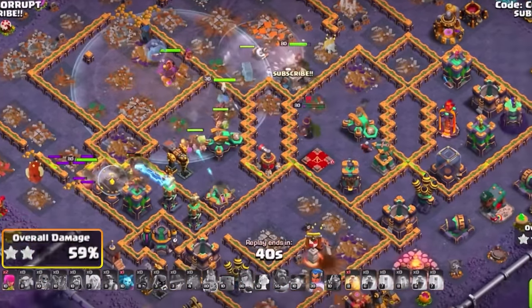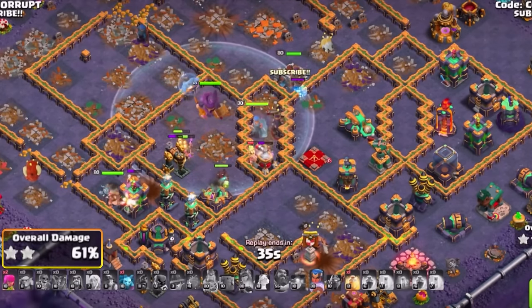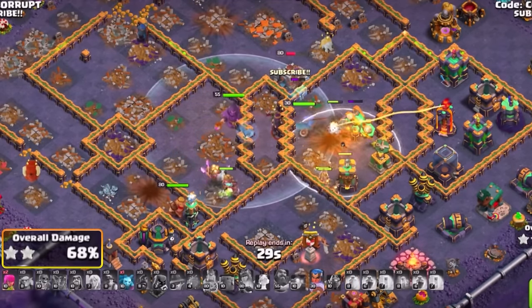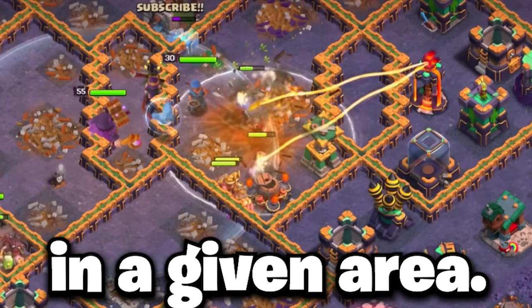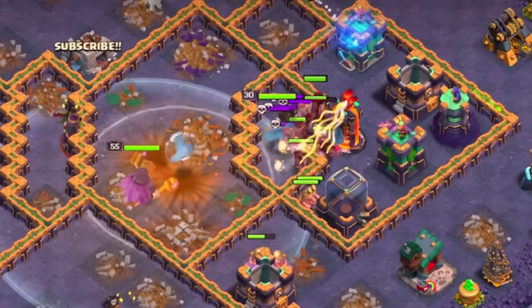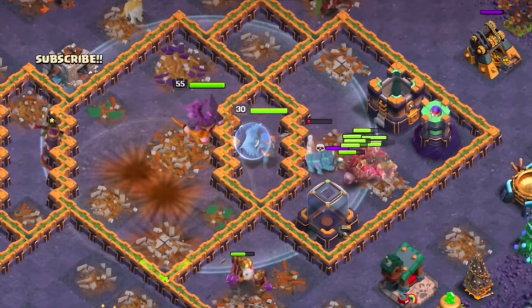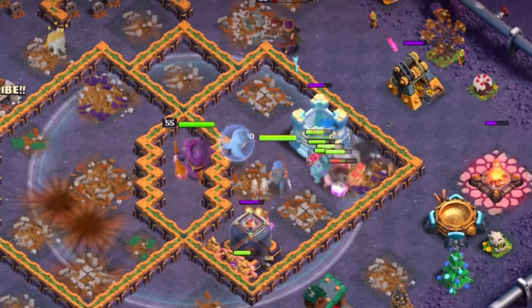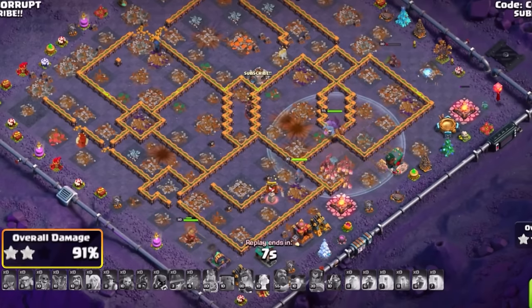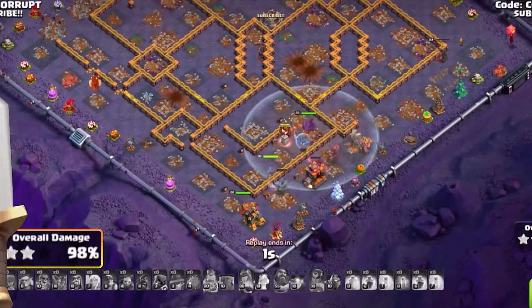You want to use a heal closer to a back end area where there are more splash damage defenses — things like a Scattershot or Multi-Target Inferno, where there might also be giant bombs. Use your Royal Champion with her Hog Puppets to reinforce with Hogs and clear the rest of the base, not only with your heroes but any leftover Miners and Hog Riders, making it very easy to 3-star every time with Hybrid as long as you can create good and solid pathing.